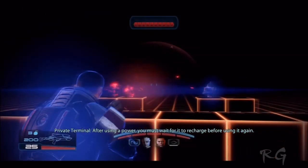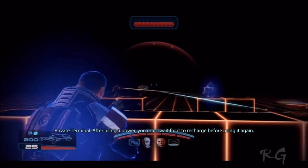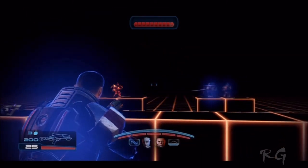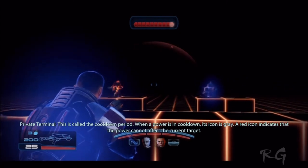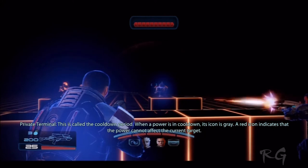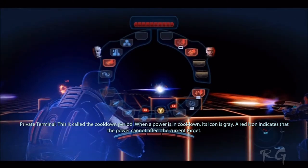After using a power, you must wait for it to recharge before using it again. Pretty serious. This is called the cooldown period. When a power is in cooldown, its icon is gray. A red icon indicates that the power cannot affect the current target.